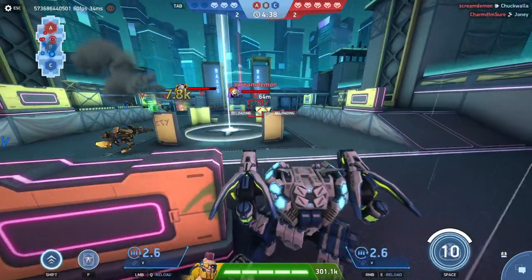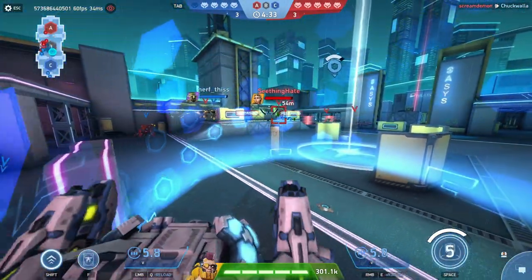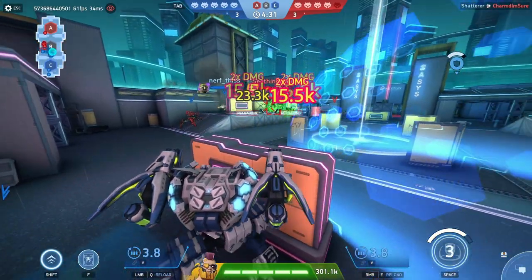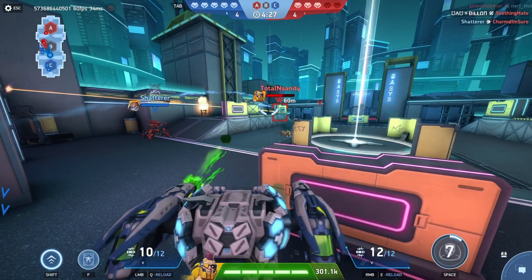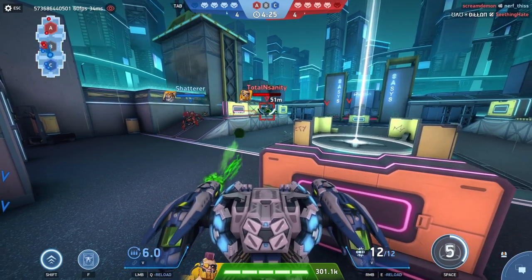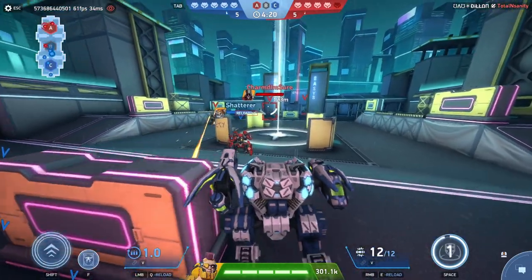So, in theory, what is the advantage of Podgan Aegis? Well, it has that dome that makes him able to shoot safe from inside, and can protect your team from incoming fire while also giving them support fire. Sounds good, right?